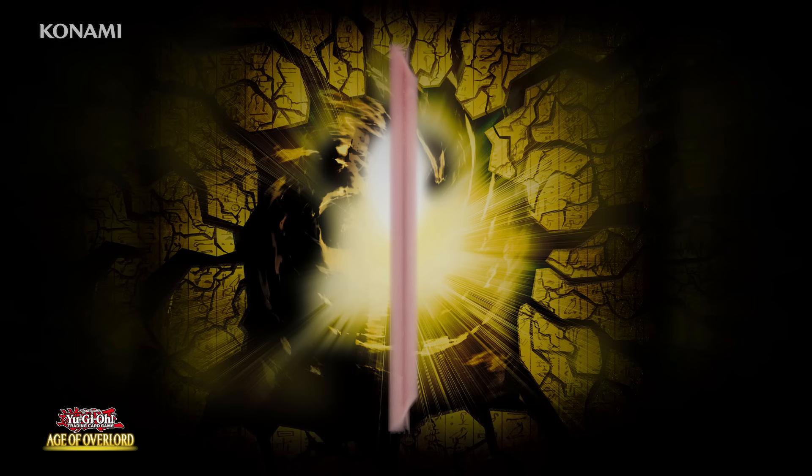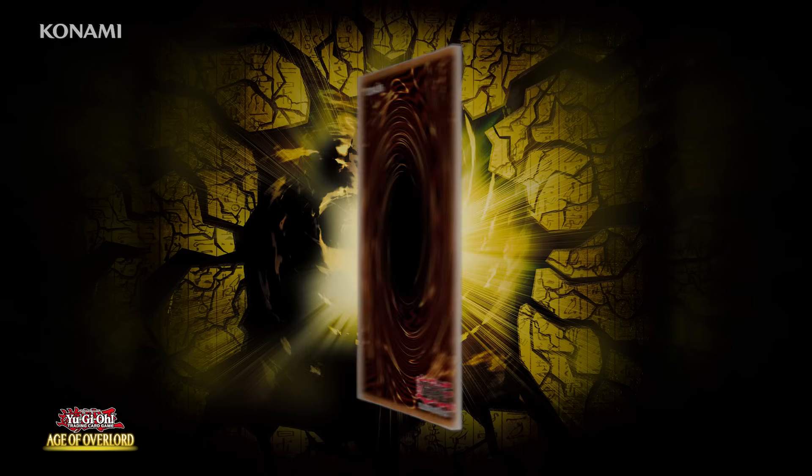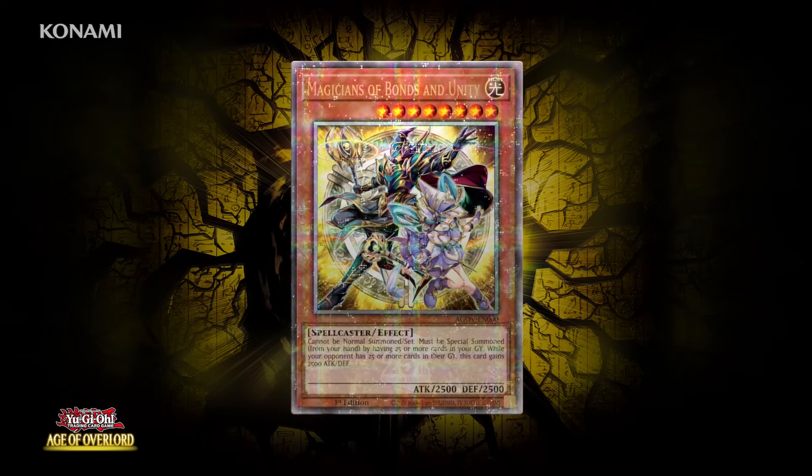Quarter Century Secret Rares also return in this set. As was the case in Duelist Nexus, the 14 Ultra Rares and 10 Secret Rares are also available as Quarter Century Secret Rares. You'll also be able to get the second version of Magicians of Bonds and Unity.